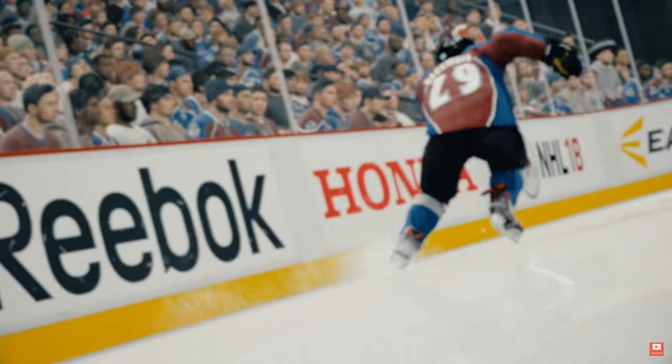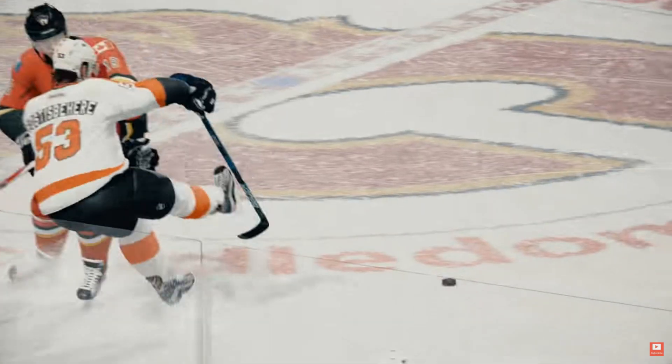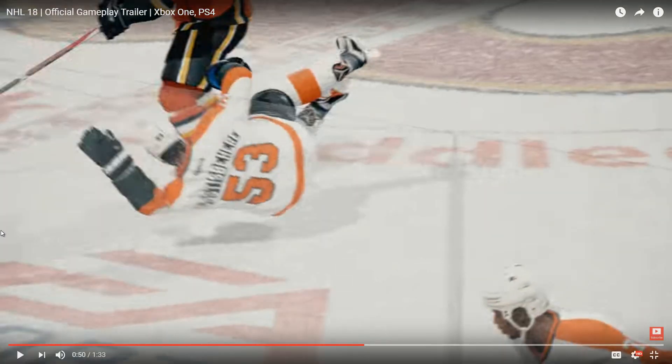Built for speed — the need for speed. Nathan McKinnon: if you want to show a fast player, he's the guy to show. Why do we gotta keep showing Ghost Bear getting shit on? What did Ghost Bear do to you, EA? I don't even like Philly — the only time I liked Philly was when Eric Lindros was a Flyer — and you're just gonna keep showing Ghost Bear getting the hell knocked out of him. Disrespectful.